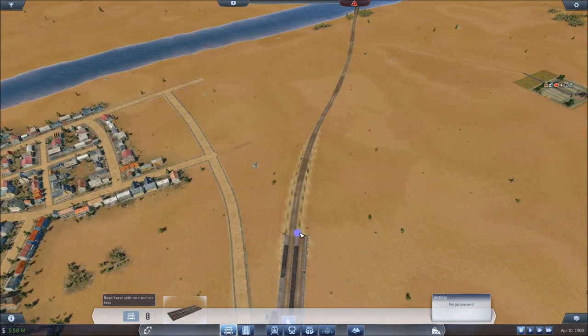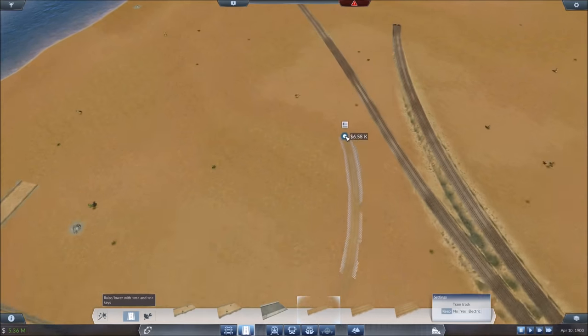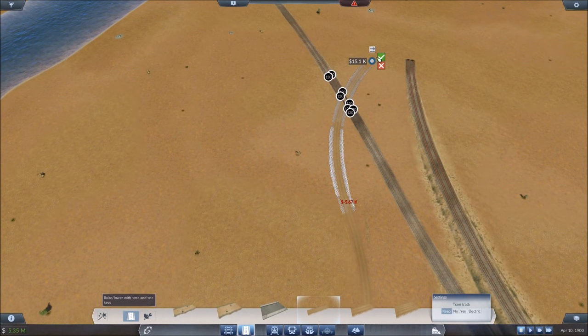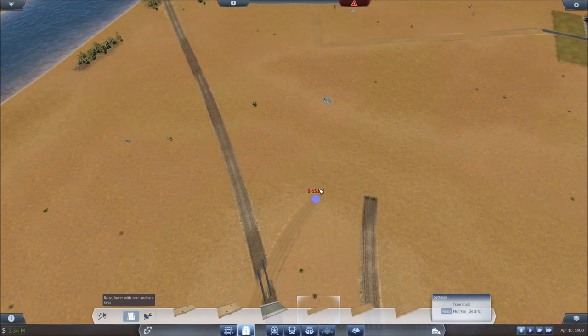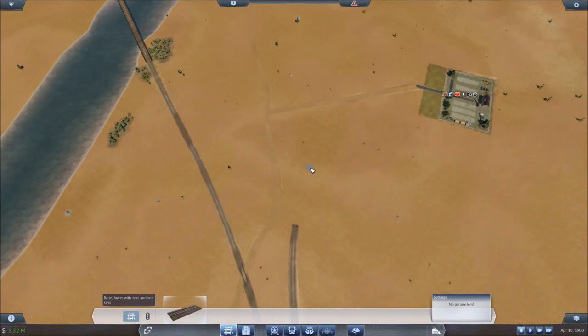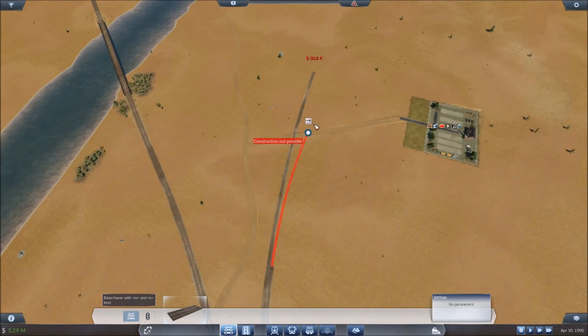Before putting the road back in place, let's bring these rails out now so we can get an idea of where they're going to be. Now we can reconnect the road — that can just go back in like that. We're not going to make the full connection over to Pueblo just yet, but we're going to put an interchange here. Hopefully this will inspire you guys — they're pretty cool to make.